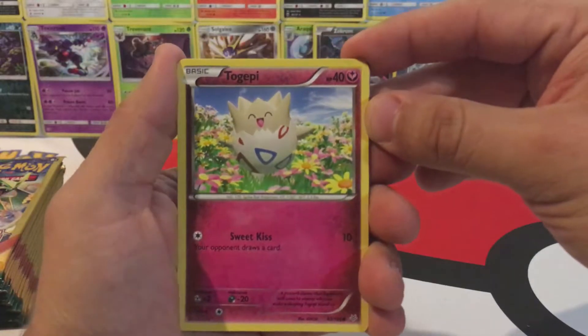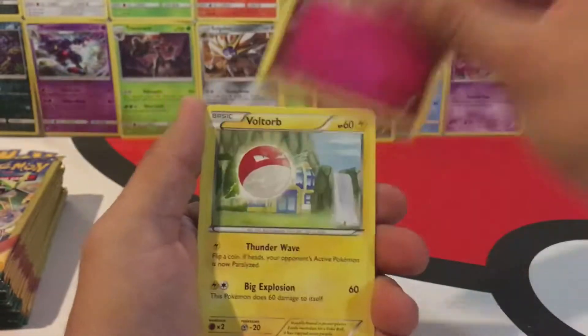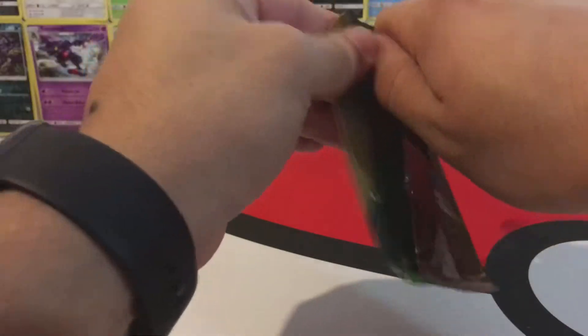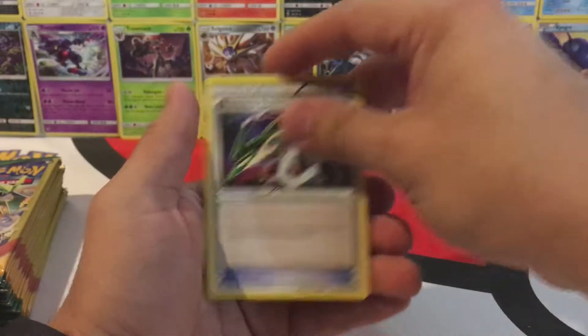We have this cool looking Togepi, a Voltorb, and a Ladeo Spirit Link. Next pack: a Spearow, Meowth, and a Rayquaza Spirit Link.